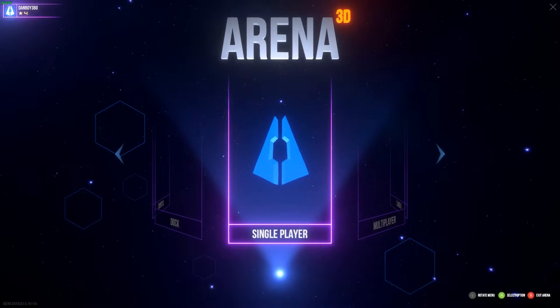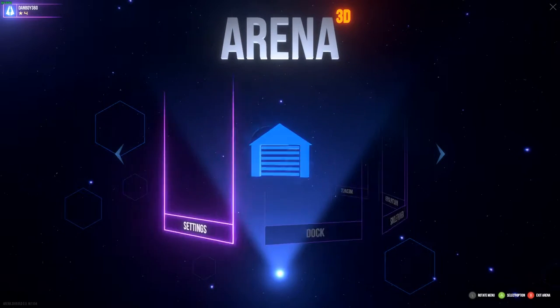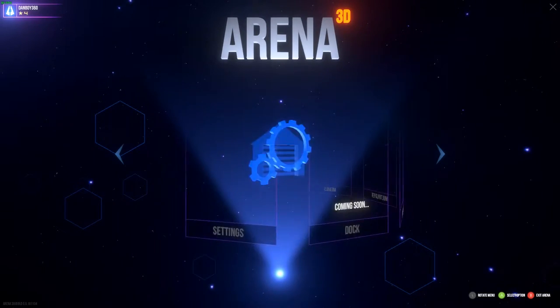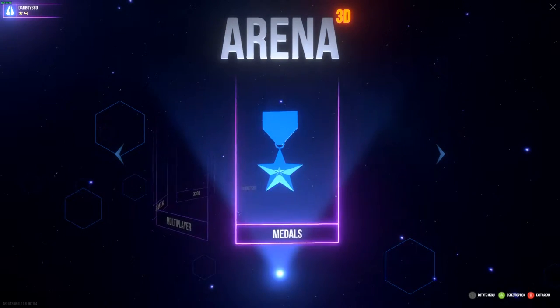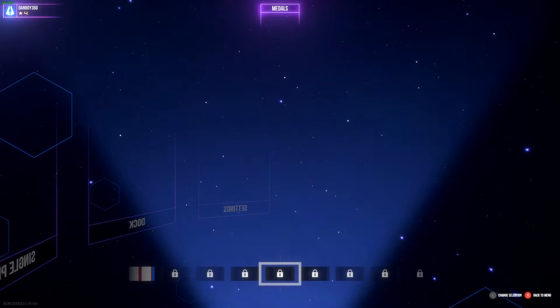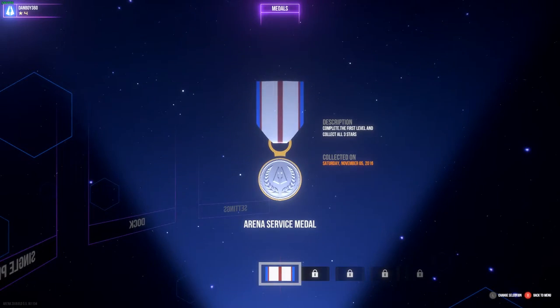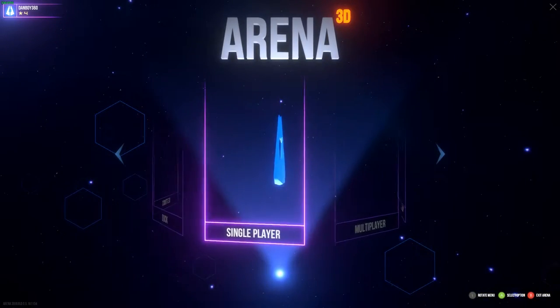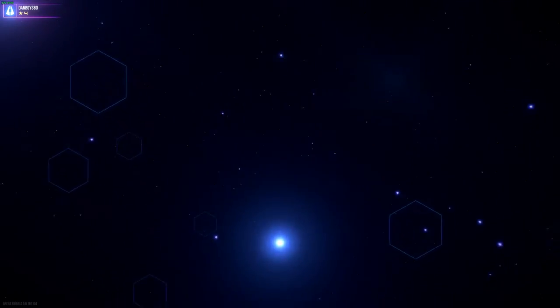As you can see, this is the main menu that you'll be getting. In the background you've got space, stars, everything, so this kind of gives you a bit of a look of what this game is going to be about. At the minute we've got settings — the settings just has video controls and audio — single player, which we'll be going into a little bit more, multiplayer which is coming soon, and medals. The medals is quite nice, actually — this shows you just what you've unlocked. But first, let's go into the single player mode.